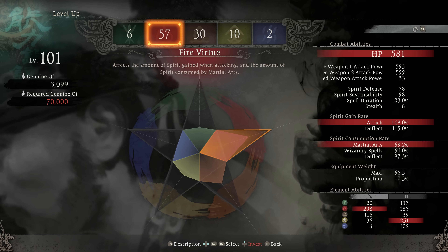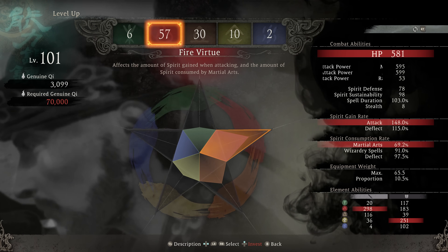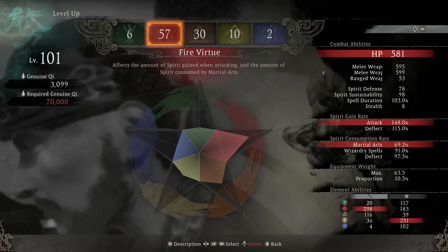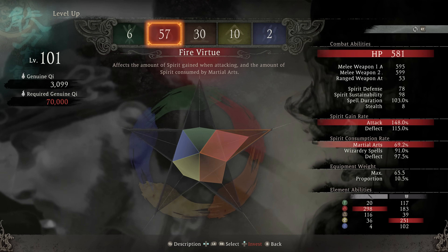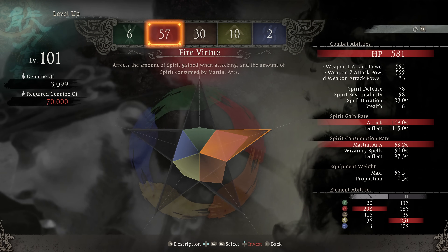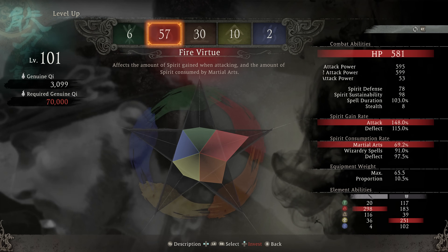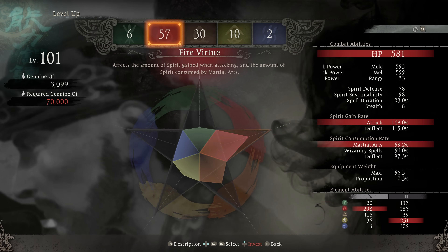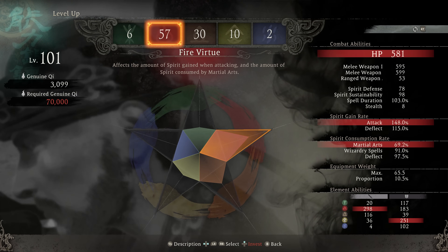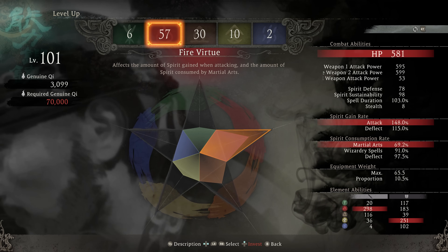The fire virtue is going to increase the spirit gain rate of attack — that's how fast your spirit is going to ramp up — in addition to decreasing how expensive your martial arts skills are. The fire virtue in general is going to have a lot of wizardry spells focused around aggression. Some of the fastest wizardry spells in the game are here. There are some high risk, high reward buffs — expensive spells that'll double the effectiveness of your next cast or martial arts, stuff that'll increase the damage you do but increase the damage you take. It's all about aggression with fire.